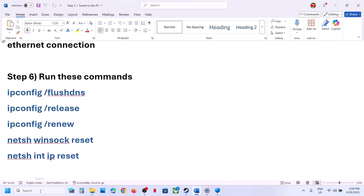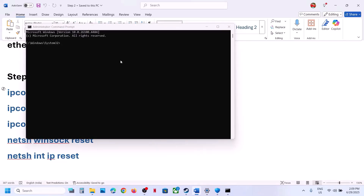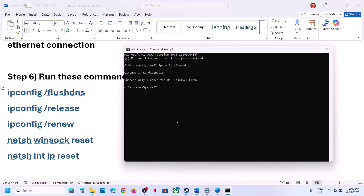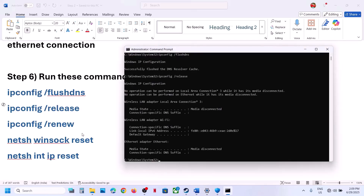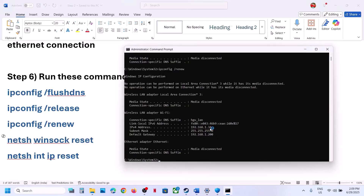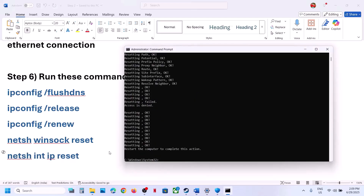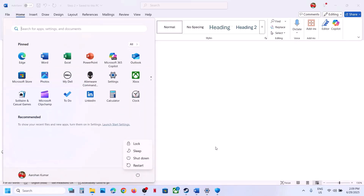The next step is to run some network commands. The commands are provided in the video description. Type 'cmd' in the Windows search box, right-click on Command Prompt and click Run as Administrator, then click Yes. Copy the commands one by one from the description and paste each into the command prompt, hitting Enter after each. Once all commands are run, restart your computer and then launch the game to check.